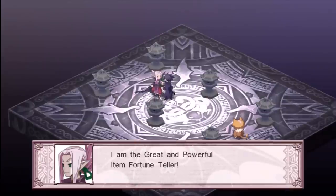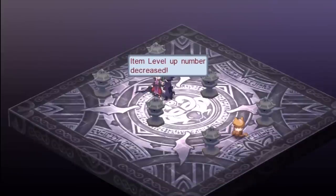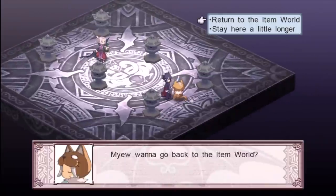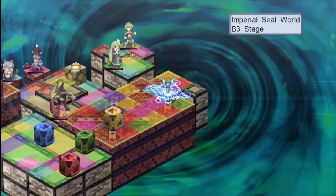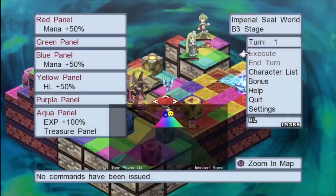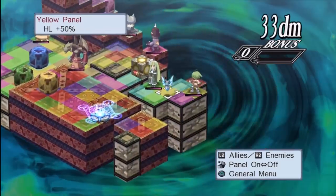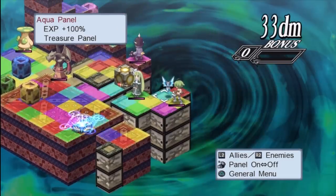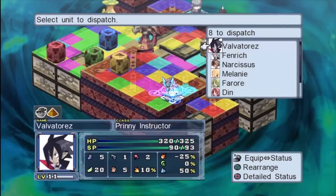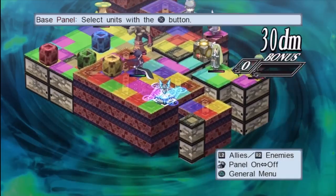Inside is the item fortune teller. Fortune tellers have a chance of either lowering the effective level of the weapon you're in, or increasing it. This time was unlucky — the level was lowered. So say if you got to level 10 and exited, effectively it would only be level 5. On the other hand, they could grant super lucky and increase it by as many as 10 levels, meaning while you're on the 10th floor, you'd effectively have 20 levels of stat boosts.